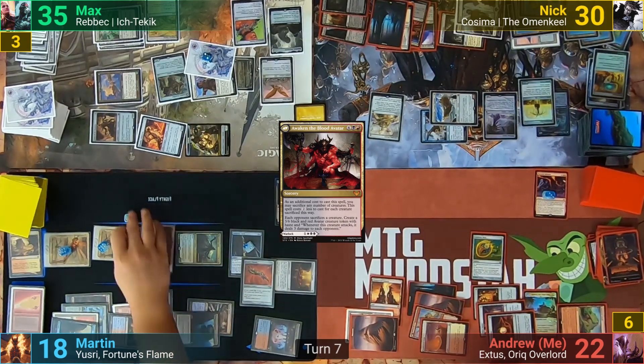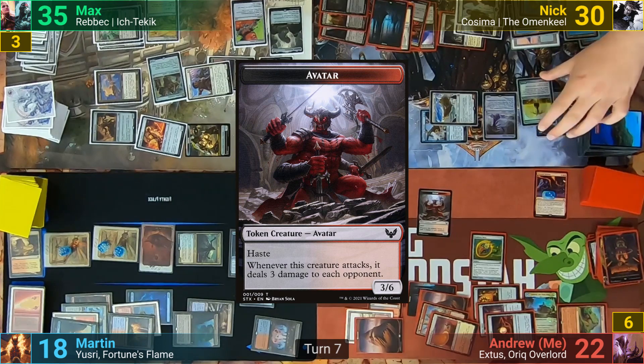I then sacrifice some tokens to help cast Awake in the Blood Avatar for only a black and a red. This has each opponent sacrificing a creature, and I make a 3/6 Demon Token. I then pass to Martin.